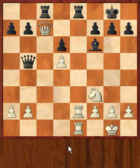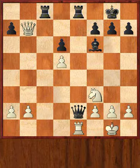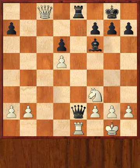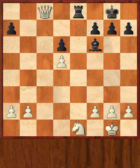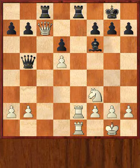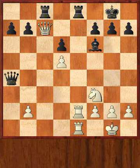White does not play queen takes b7, which would be a grave mistake — again because of the possibility queen takes e2. For instance, rook takes e2, rook c1 is finished. Or after queen takes e2, queen takes c8, queen takes e1 check, knight takes e1 and rook c8 is also finished. Instead, after queen b5, Adams played a4 — the black queen is threatened again. And Torre played queen takes pawn. Now the final fantastic point of this combination followed.